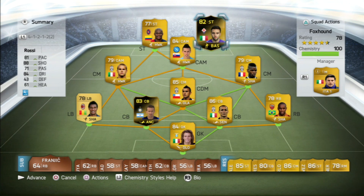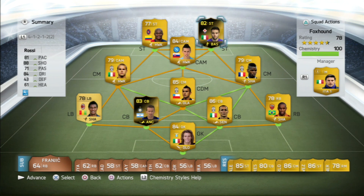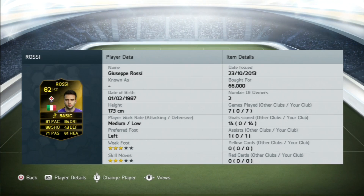What is up guys, welcome back to the second player review of the day. If you guys missed my first one, it was the Inform Ibrahimovic review, one of the most expensive players in this game. Be sure to check it out if you missed it. Now we're going to be looking at Inform Giuseppe Rossi. I've been waiting for an Inform since FIFA 11. Is he worth it?